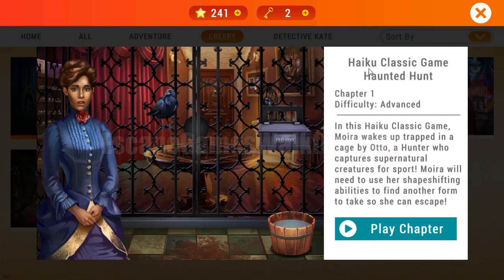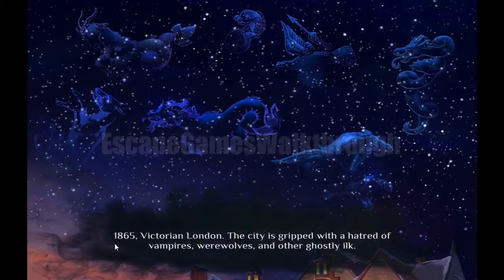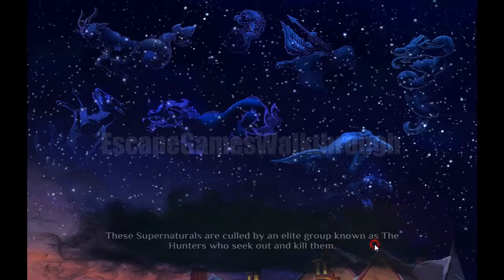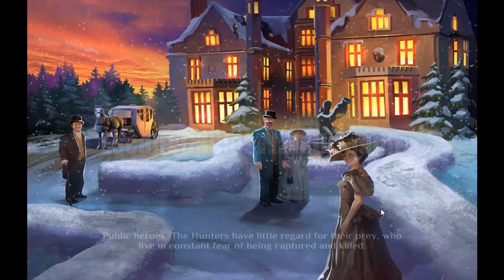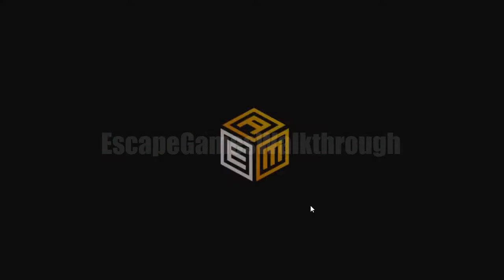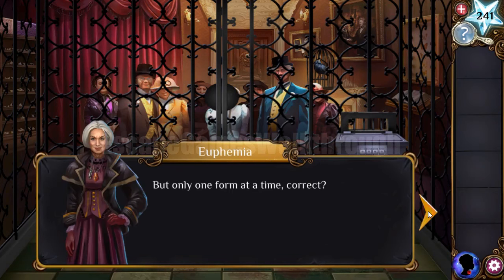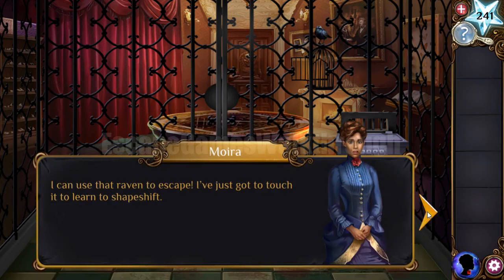We are playing Adventure Escape Mysteries: Haunted Hunt, Chapter One. This story takes place in 1865 in Victorian London. We play as a supernatural creature with the ability to shapeshift — I can change my instance if I touch another creature. Now I got caught in a cage and I need to find a way to escape. Here's the raven, so I can shapeshift to it if I touch it.